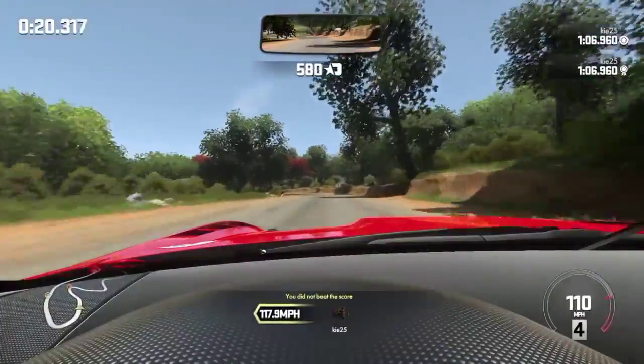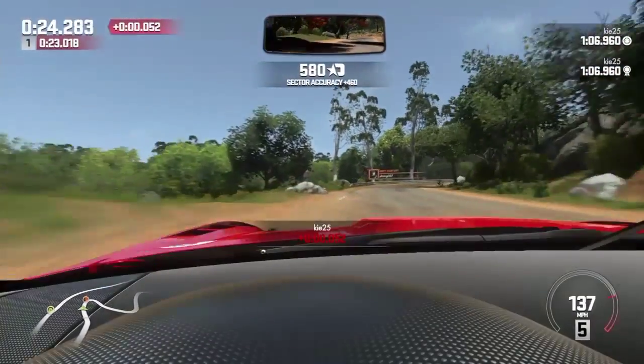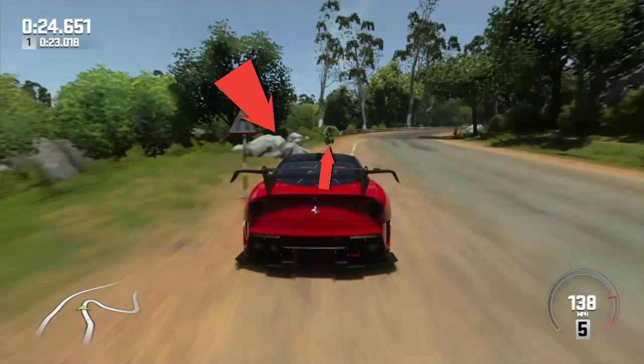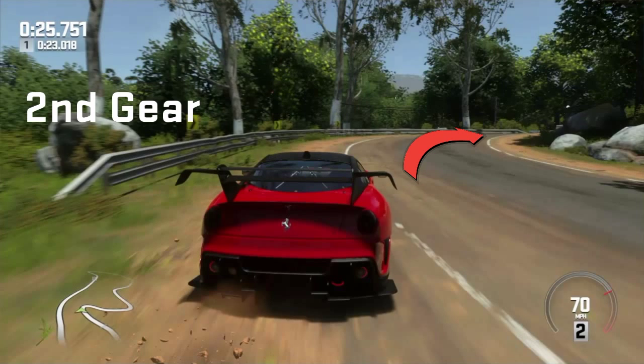Until we come to turn two at the top. I'll pause it again — we want to be braking dead on that rock, maybe a little bit before. Going on the dust again helps with the braking and gives us a better line into the next bend. We've lost the speed, so we want to get it into second gear and turn in quite late to get into the corner, straightening the car up nice and early.